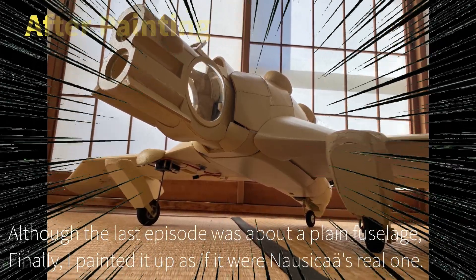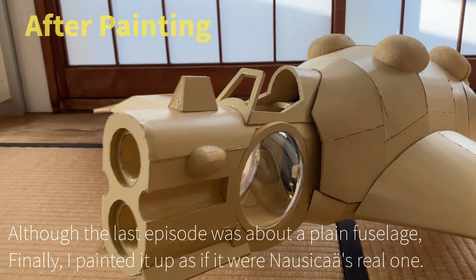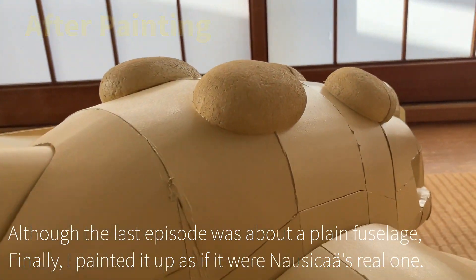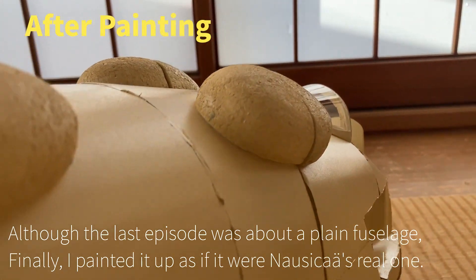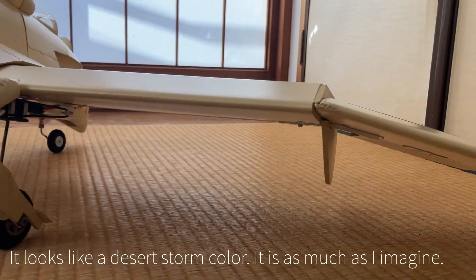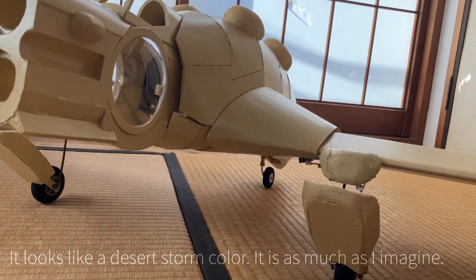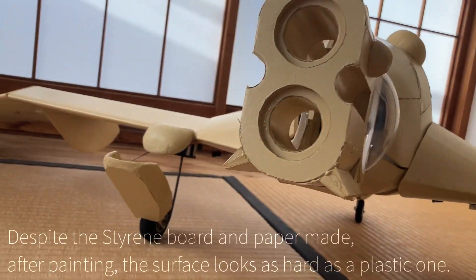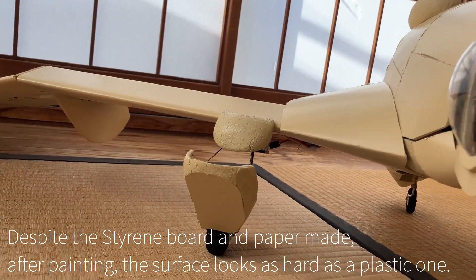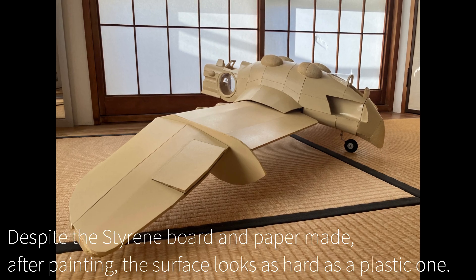Although the last episode was about the plane fuselage, finally I painted it up as if it were Nausicaä's real one. It looks like a desert storm color. It is as much as I imagined. Despite the styling board and paper it was made from, after painting, the surface looks as hard as a plastic one.